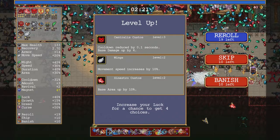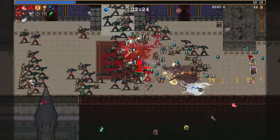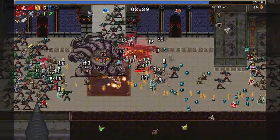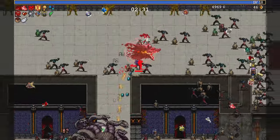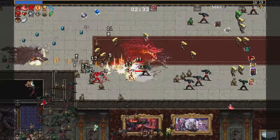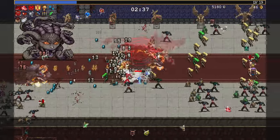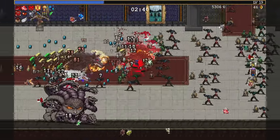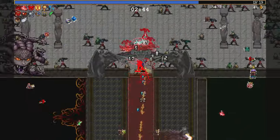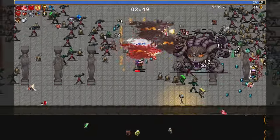Cooldown reduced by a second, base damage up by four — more than garlic actually. Get a little bit of area now, probably quietly better. And I got Soul Steel on the back end. I gotta mention that Julia's the one who has to unlock Venus at Soul for one of the unlocks. I don't really get it.